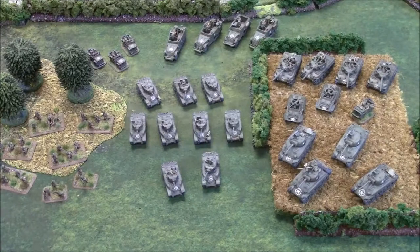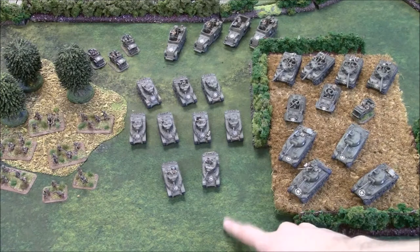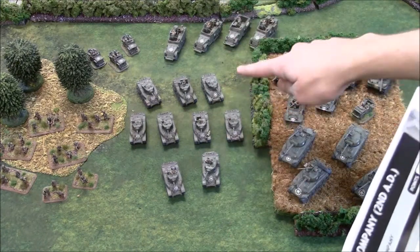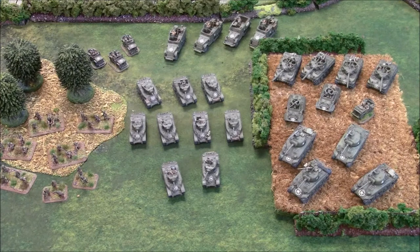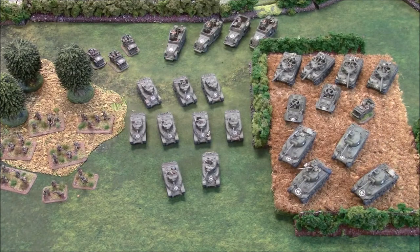On to the Americans — this is a light tank company. For the HQ we have two Stuarts. The first combat platoon has four Stuarts, and the second has three Stuarts. Weapons platoons are the mortar half-tracks. We have a medium tank platoon of Shermans, a recon platoon of Jeeps, and in support a para platoon and a tank destroyer platoon. Everything is confident veteran, except the tank destroyers are confident trained. 1,500 points.